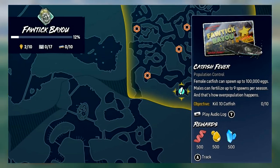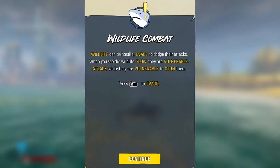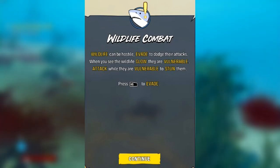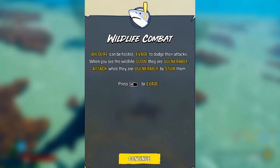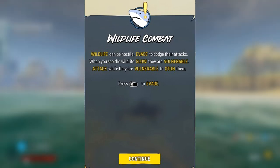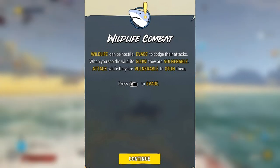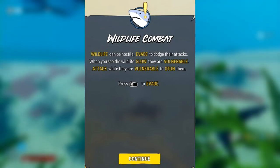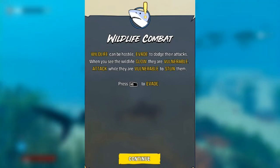Taking another look at Catfish Fever, you can actually track quests in the game and they pinpoint locations on the map. Moving on to combat: wildlife can be hostile, so evade to dodge their attacks. When they glow up they are vulnerable, and if you attack at the right time you can stun them. This will be really important when hunting for nutrients and when fighting apex predators and bounty hunters.